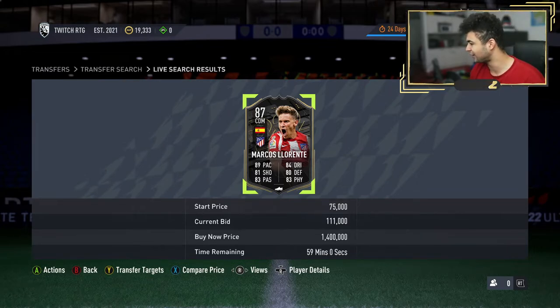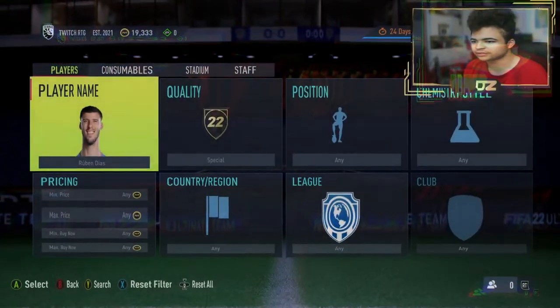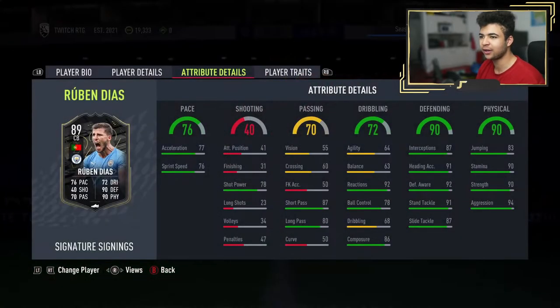This is a very expensive card. I suggest if you guys can afford him, go for it, but don't pay over the odds. Last card for the video — Ruben Diaz, 89 overall, 76 pace, 72 dribbling, 42 shooting, 70 passing, and 90 physicality.